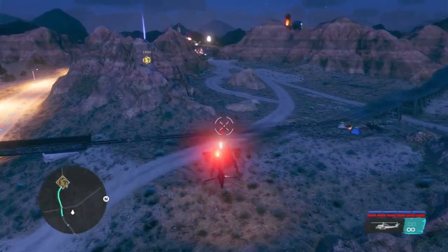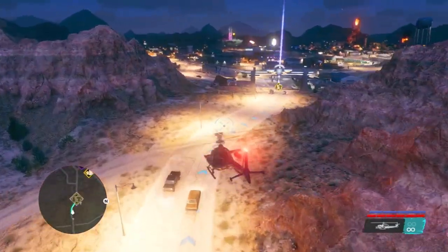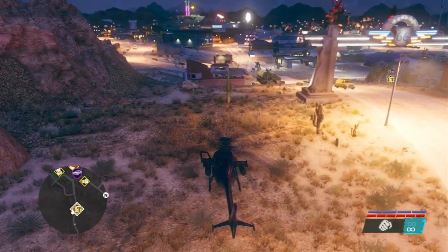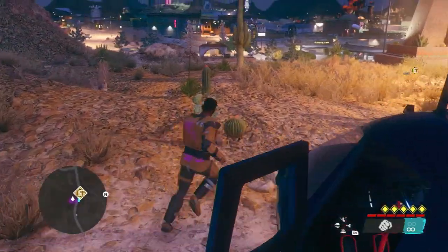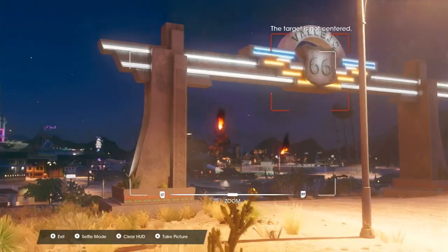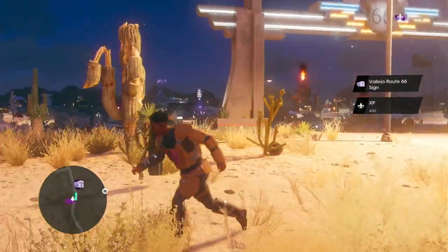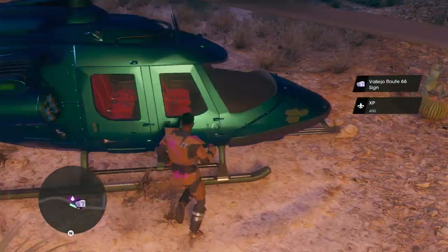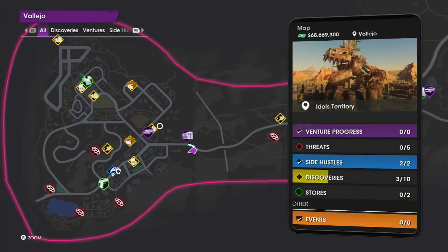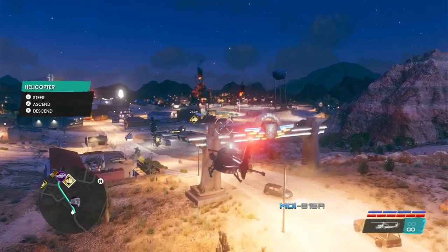There's another shot down jet. We need our phone — the Vallejo Route 66 sign. Snapping a photo makes it a new fast travel point. Then we're going to head on over to number three, which is a photo op.